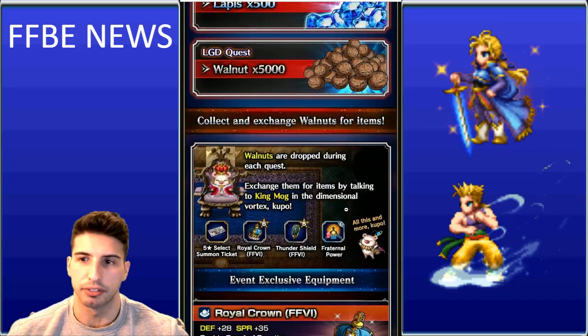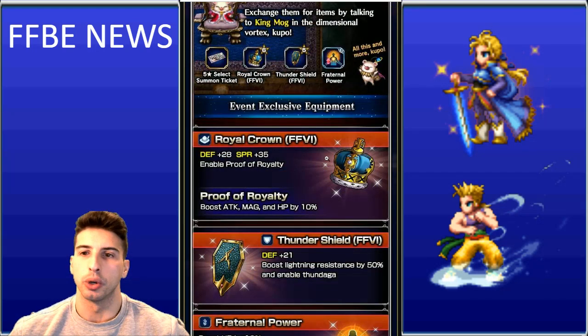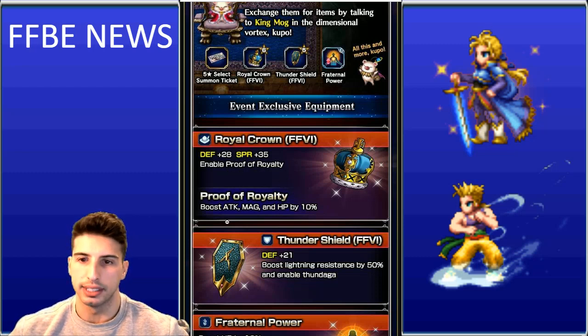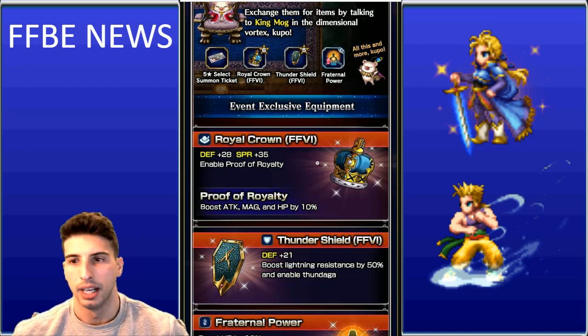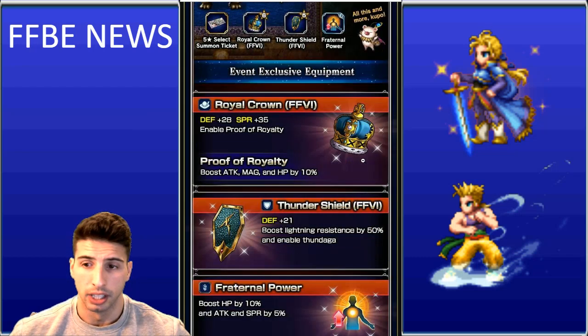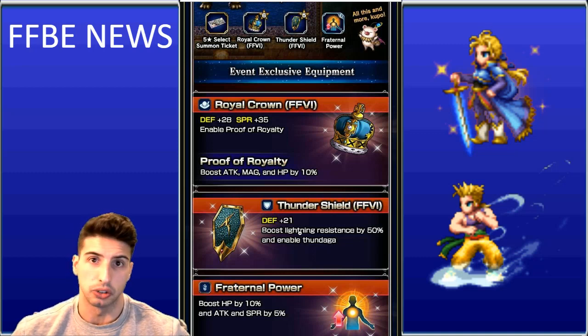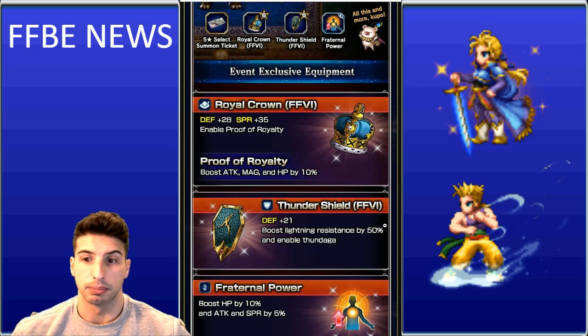From King Mog himself you can get the 5-star select 7-ticket. There's also the Royal Crown — defense 28, spirit 35 — which enables Proof of Royalty, boosting your attack, magic, and HP by 10%, making it great for newer players. Also grab the Thunder Shield, since its 50% lightning resistance boost is really useful when equipped on a magic cover tank.